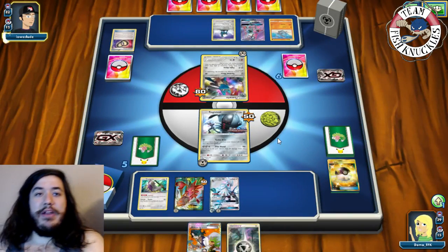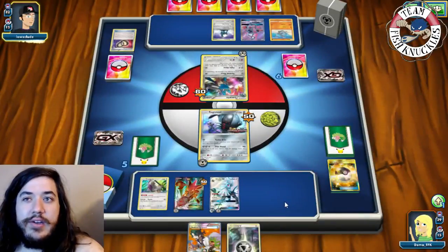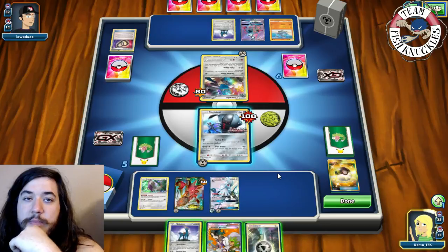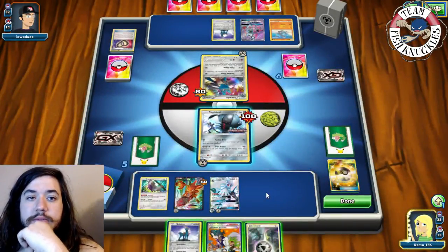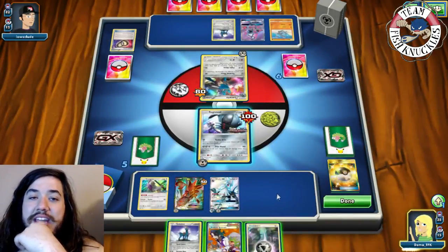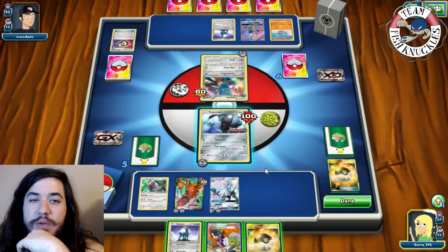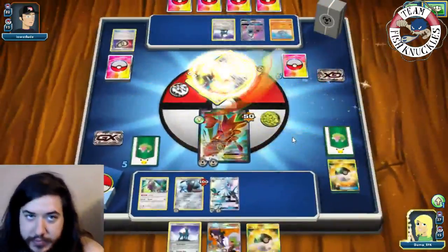Opponent swings Back Away for 50 again. We can't find a Guzma but find Cobalion. Cobalion coming in makes things scary since it can do 120 the following turn. I decide to put DCE on Silvally, then retreat and use Scizor's Gale Thrust for the knockout, going down to four prize cards. If opponent knocks out Scizor, we get our bench spots back plus a Slashing Memory and can Acerola the damaged Registeel.